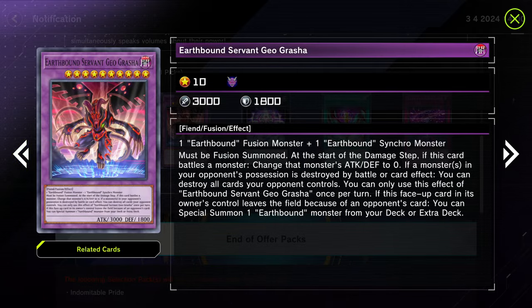Then you got this guy — Earthbound Servant Geo Grasher. If a monster your opponent possesses is destroyed by battle or a card effect, you can destroy all cards your opponent controls. You can only use the effect of Earthbound Geo Grasher once per turn. And if this face-up card in its owner's control leaves the field because of an opponent's card — I love that clause — you can special summon one Earthbound monster from the deck or extra deck. This is kind of spicy.